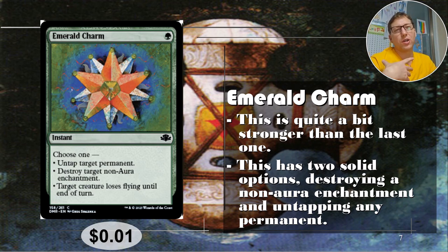Destroying non-aura enchantments is much more likely to be useful in a game than destroying a local enchantment specifically, since there's a chance no one plays an aura or there's no aura on the battlefield when you have it in hand. But untap target permanent is going to be useful in so many things — even just getting an extra trigger out of a tap ability. Doing that twice in a turn can be absolutely huge in the right deck — just a monster of a spell. Only one cent.